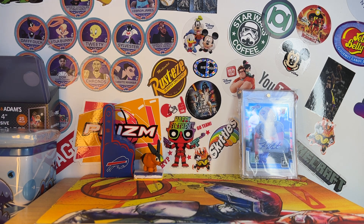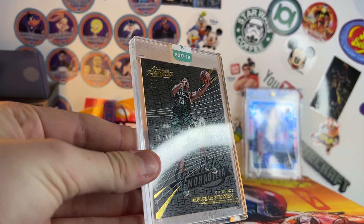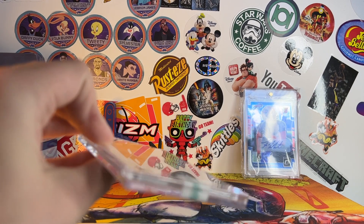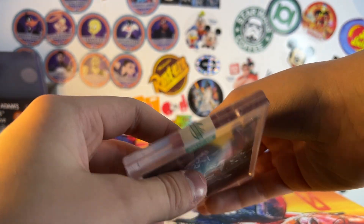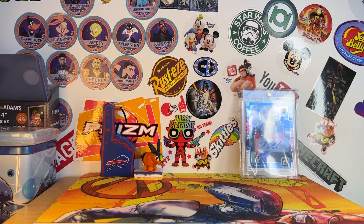Ben didn't buy anything at this table. I bought one thing for a dollar because it was just super cool — it's a Malcolm Brogdon base card, but it has texture from Absolute Memorabilia. It was sealed in a one-touch with the Absolute sticker. And Brogdon's going to win Sixth Man of the Year, so I thought it was just a super cool card.